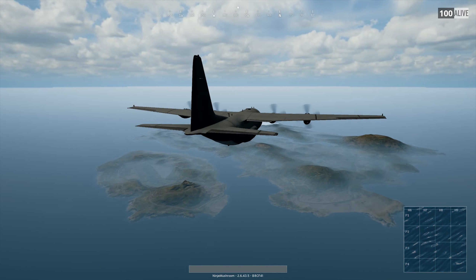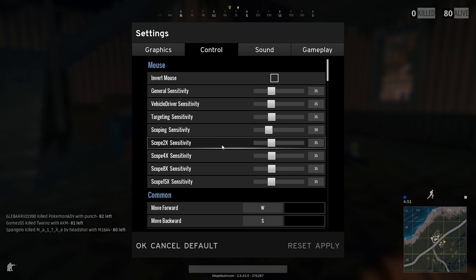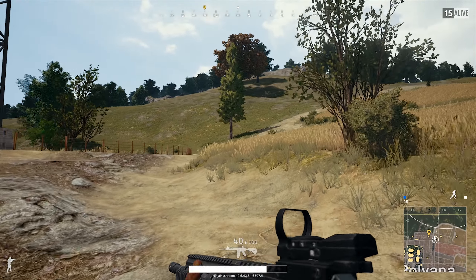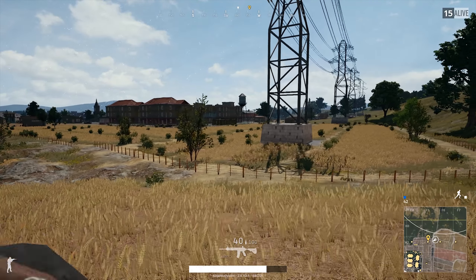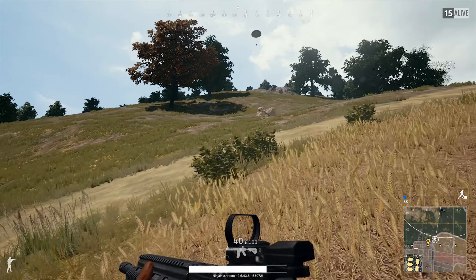First off, tip number one will be your sensitivity. A lot of people are rocking some crazy sensitivity, running around with like 3,500 DPI or more. And before I start a massive argument, sensitivity is a personal preference — I understand that. But what I'm telling you is the best way to be consistent with your aim. Aim is about muscle memory, getting your muscles in your hand, wrist and arm to memorize the movement of your mouse's sensitivity.